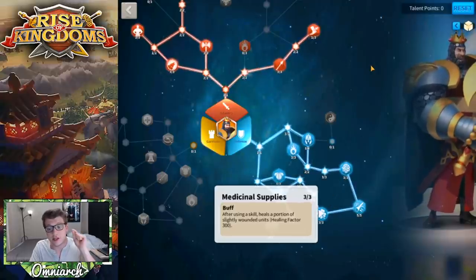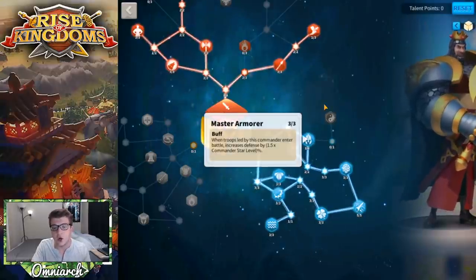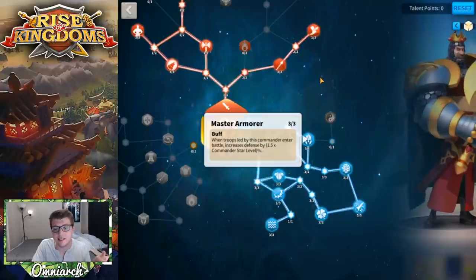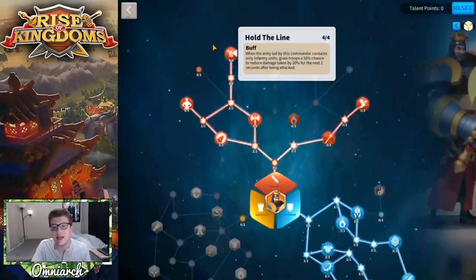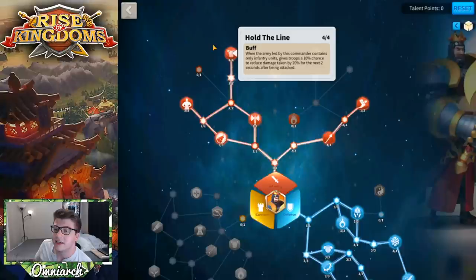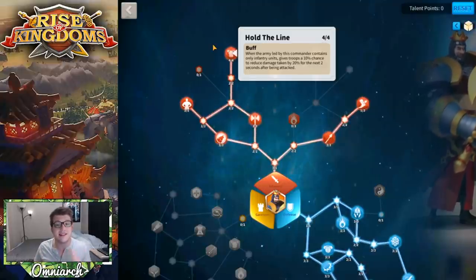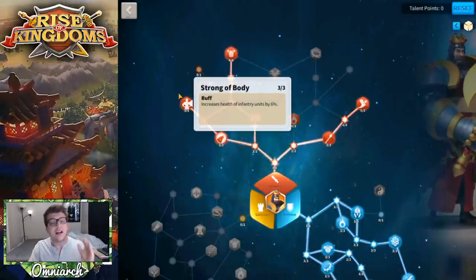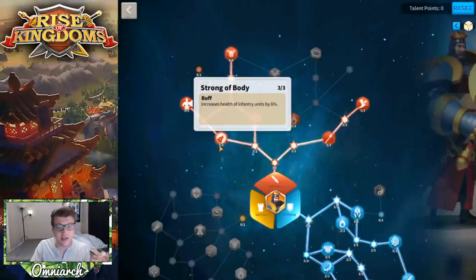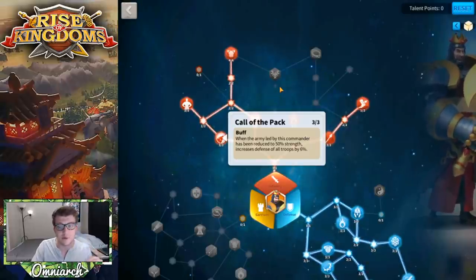We also made it down to Loose Formation, which reduces skill damage taken by 9% — insanely good for a tank. Master Armorer increases defense by 9% at six stars, which is really great. In the infantry tree we made our way up to Hold the Line: when this army contains only infantry units, troops have a 10% chance to reduce damage taken by 20% for two seconds after being attacked. Strong of Body increases infantry health by 6%, and Call of the Pack increases all defense by 6% when the army is reduced to 50% strength.